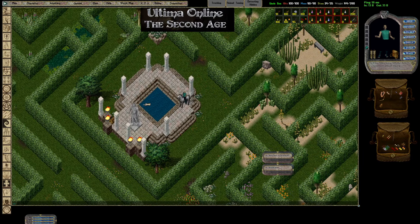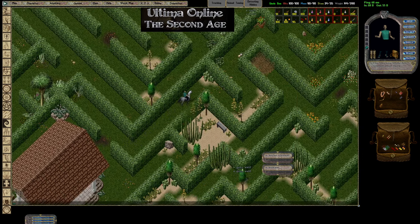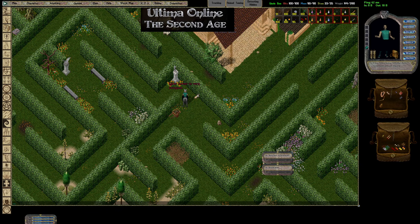So this first house looks like it's pretty empty — just a deco place with a little pool in the middle. Running north we've got this other house over here.